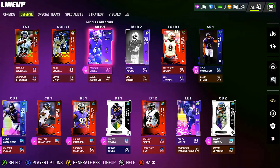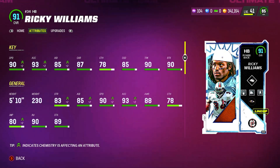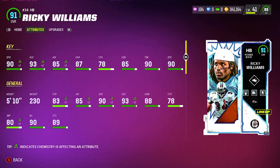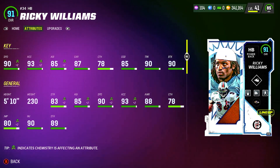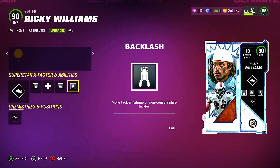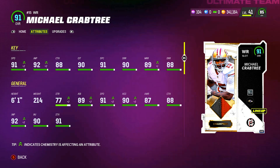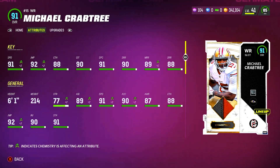This will actually be my first time using Ricky Williams LTD — 90 speed, 90 trucking, 90 break tackle, 93 acceleration is crazy. He's got Recuperation, Bulldozer, and Backlash as his abilities, and Freight Train as his X-Factor. Then 91 overall Michael Crabtree with 91 speed, 90 short, 89 medium, and 88 deep route running — just another demon on this team.